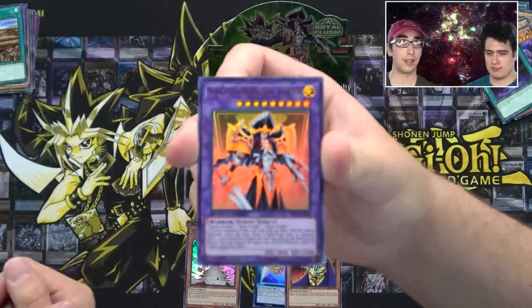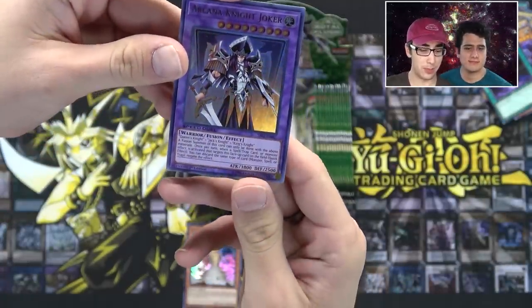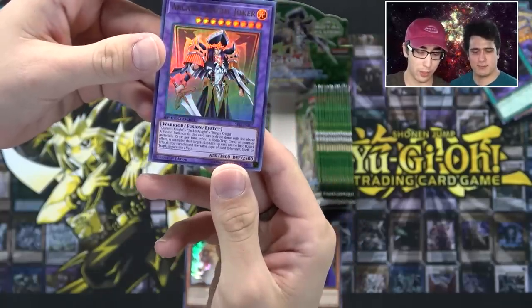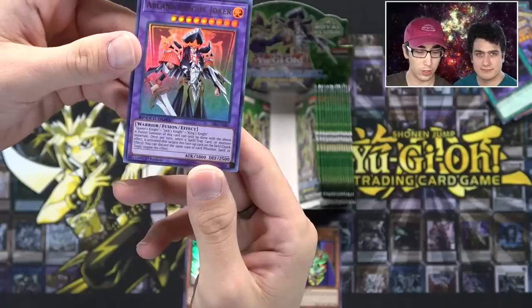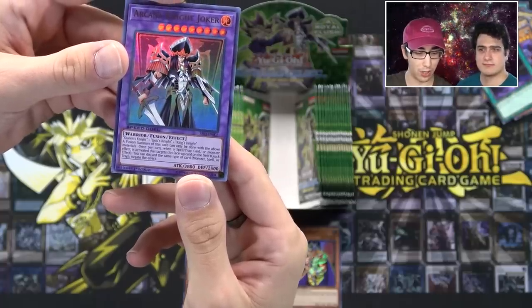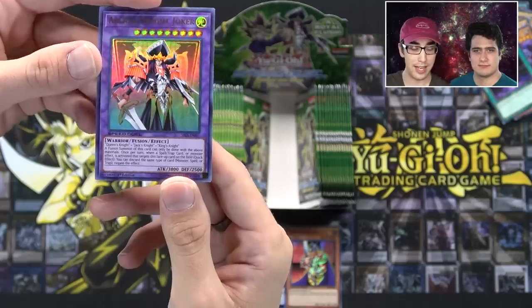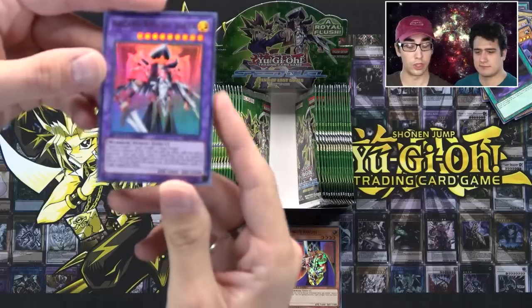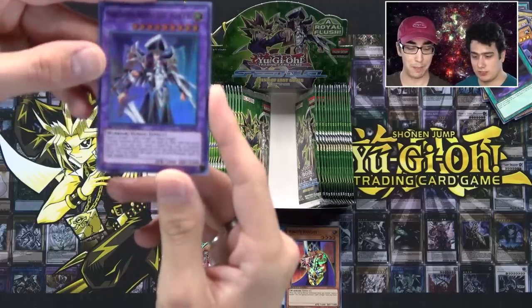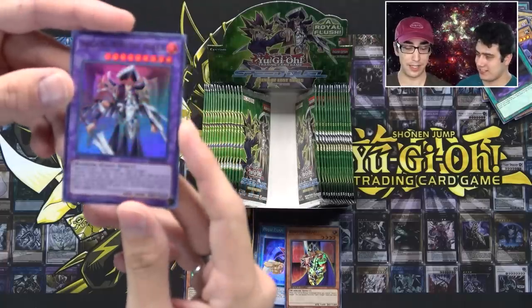Do you want to read the effect of that guy? I'll read this one, you get to read the next one. So it takes Queen's Knight, Jack's Knight, and King's Knight — the three knights — a fusion. This can only be done with the above materials. Once per turn, when a spell, trap card, or monster effect is activated that targets this face-up card on the field, you can discard the same type of card and negate the effect. It doesn't destroy, but it is 3800 attack, which is massive — and in speed duels, that's insanity.